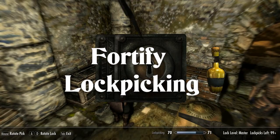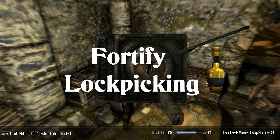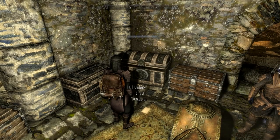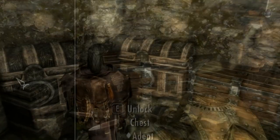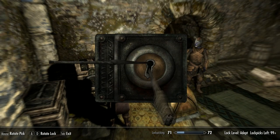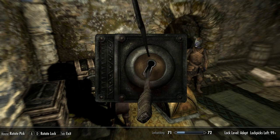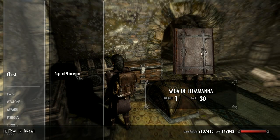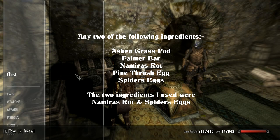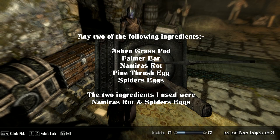Now we come to a potion that isn't used enough in my opinion, and that's Fortify Lockpicking. This potion is essential to any build, especially for those master chests. When combined with decently enchanted lockpicking gear, even the hardest locks open with ease. You never need to keep the Skeleton Key or waste perks in the lockpicking skill tree — potions and gear is all you need. I did a complete guide to lockpicking, so if you're having difficulty, go and check it out. Use any two of the following ingredients: Ash Grass Pod, Falmer Ear, Namira's Rot, Pine Thrush Eggs, or Spider Eggs.